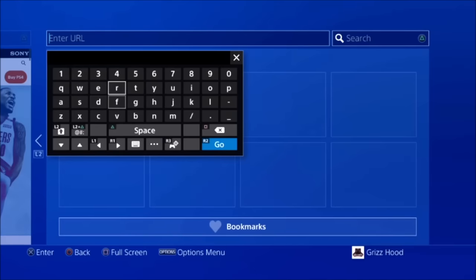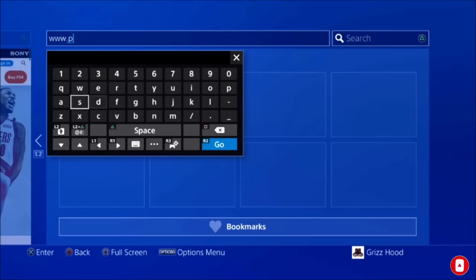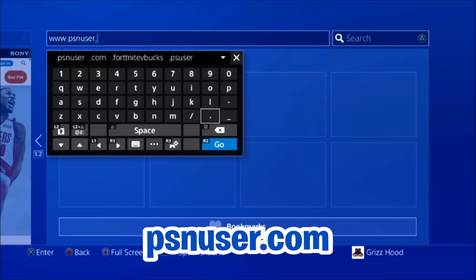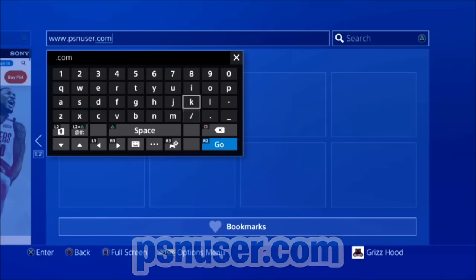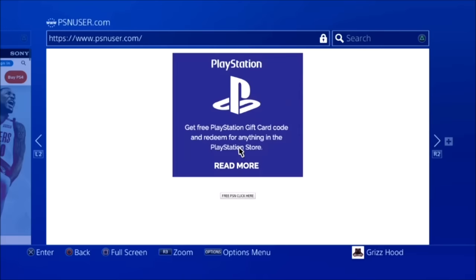You can also do this part from your cell phone. If it doesn't work on your PS4, go ahead and grab your cell phone and go directly to the browser. You want to put in www.psnuser.com — make sure it looks the same way as it looks on my screen — and then select Go. It's going to bring up this section here.